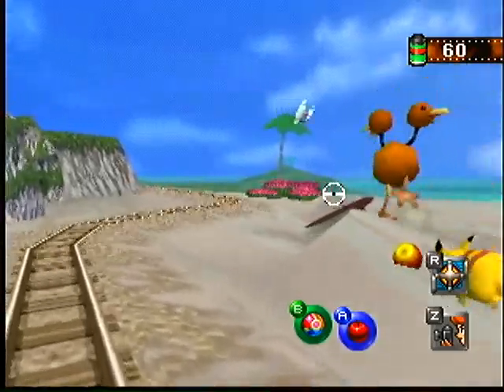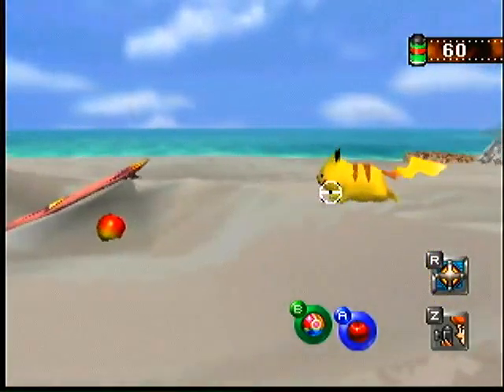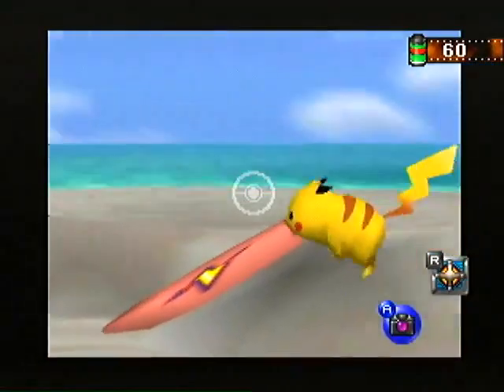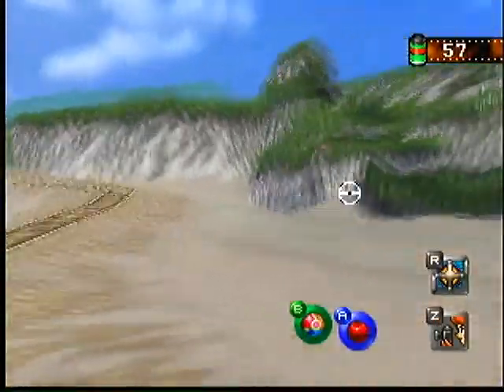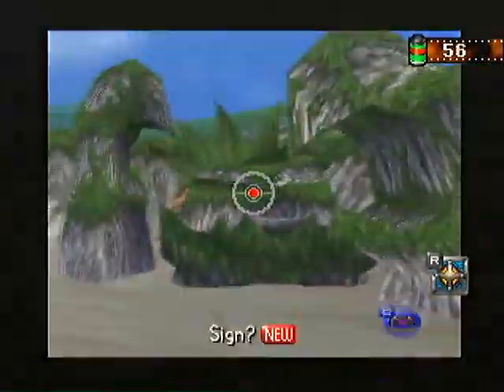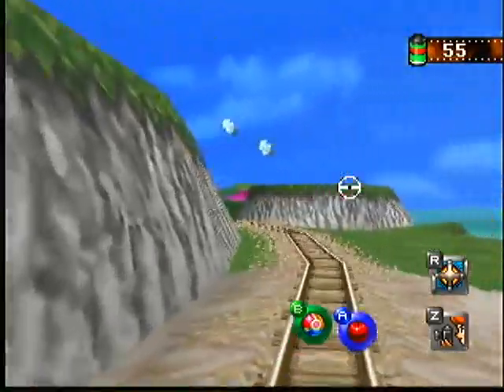We haven't been to the beach in a while. Now that we have apples, we can lure this Pikachu all the way over to the surfboard — surfin' Pikachu! And right behind it, there's the rocks in the shape of a Kingler.